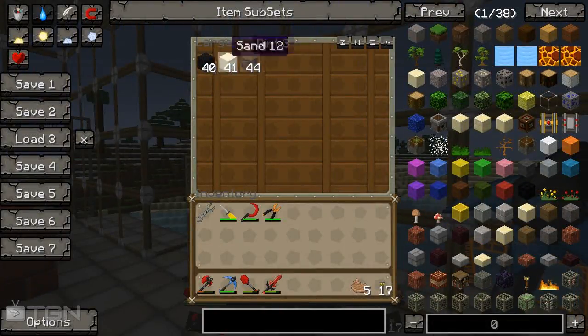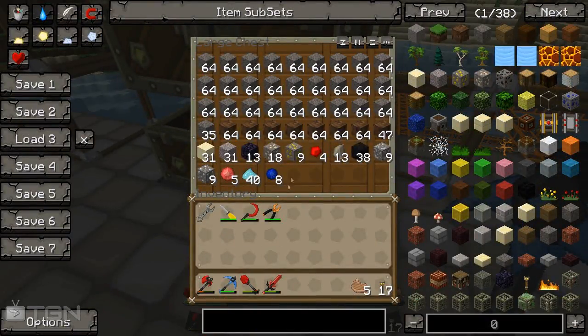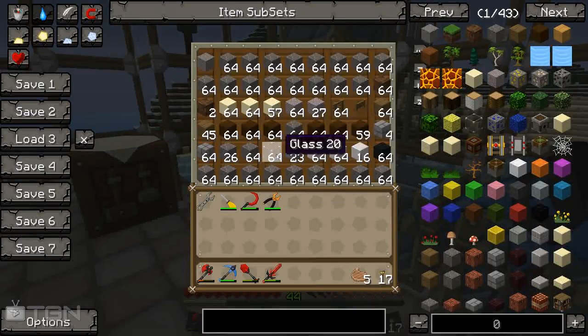Now we're on to the second one and I've put another chest up here just in case we run out on this one. I did end up getting loads of cobblestone last time and it started kind of flowing out the side - I was wondering where it was all going. So that's why we now have a box just completely full of cobblestone.